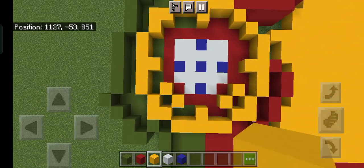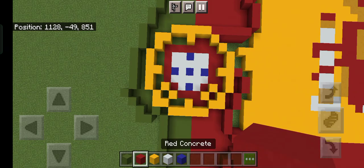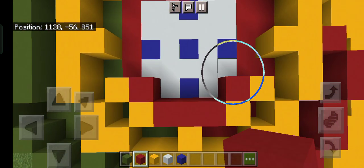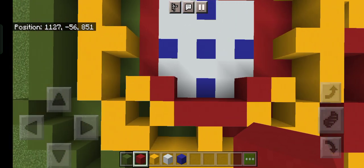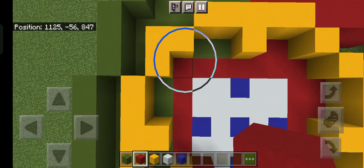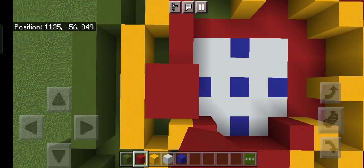Once you have the yellow built like this, grab out your red concrete and build three here. Then up on both sides diagonally, add one red. Then next to the long side, just stretch the red.